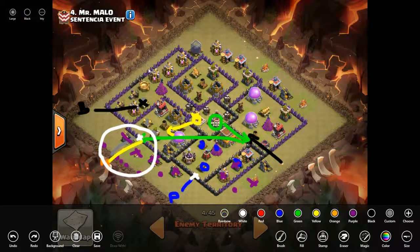His base design is very poorly laid out and I shall exploit that. I'll start my surgical hog deployment at the 10 o'clock position — I'll drop probably two hogs here. Actually, I'm going to drop a giant down at this angle first, so that giant locks onto this archer tower and attracts these point defenses, then I deploy the hogs surgically.